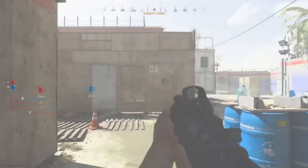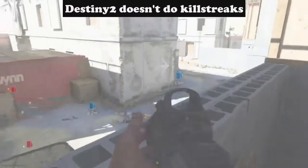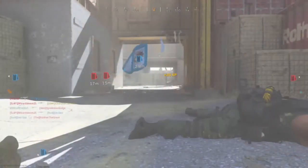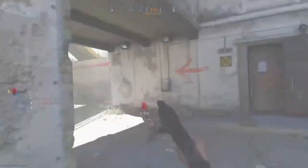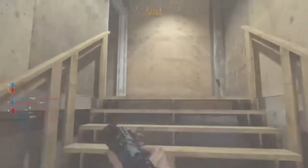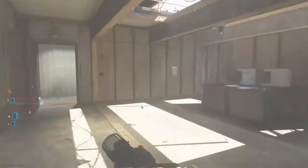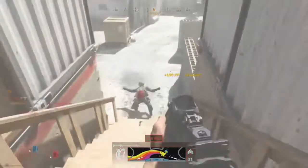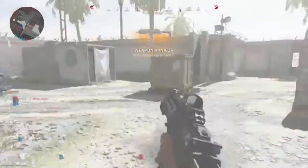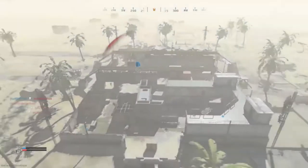Kill streaks are a huge part of Call of Duty. You choose different kill streaks based on how many kills you get without dying. The more kills without dying, the more powerful the reward — ranging from care packages and UAVs at the low end, all the way up to an AC-130 gunship shooting rockets and machine guns. There's a whole lot of gameplay built around trying to earn those kill streaks.